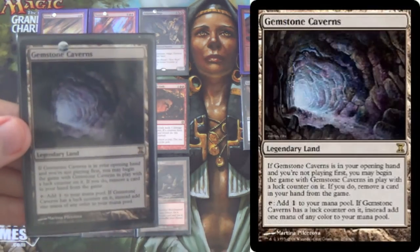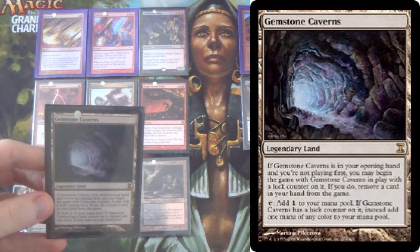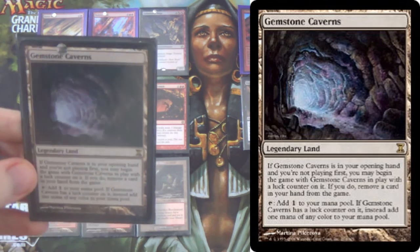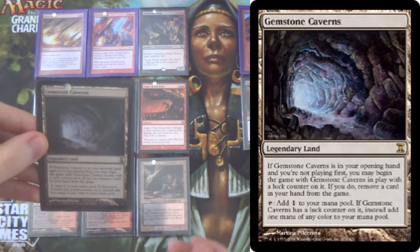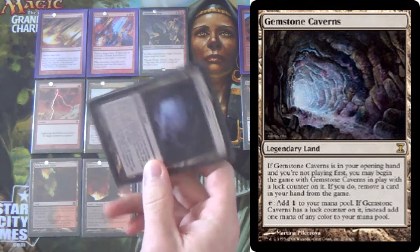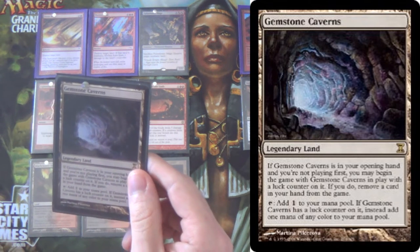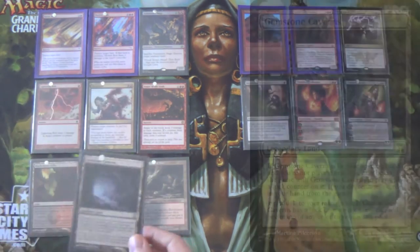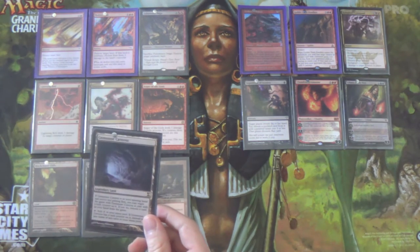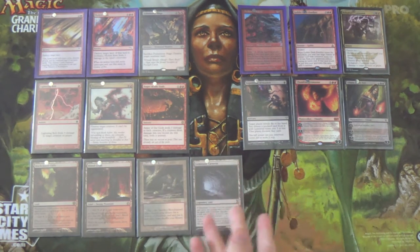I run 1 Gemstone Caverns because it's a ramp spell that doesn't use a ramp slot — it's a land. If we're on the draw and it's in our opening hand, it essentially comes out like a Leyline: you put it out, give it a luck counter, and it can tap for any color. We do have to exile a card from hand since it's like going first. It's legendary so no more than one, but it's nice to occasionally get a turn-2 Stone Rain or Molten Rain.